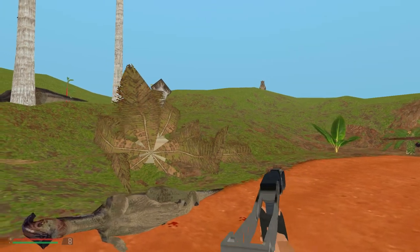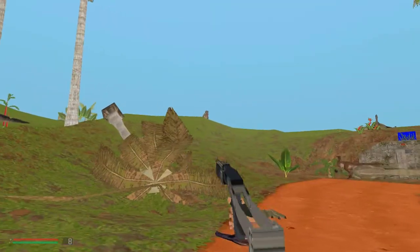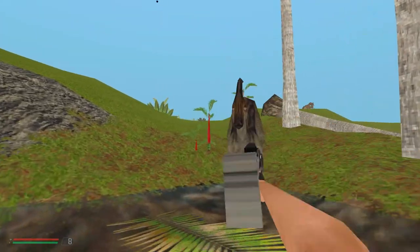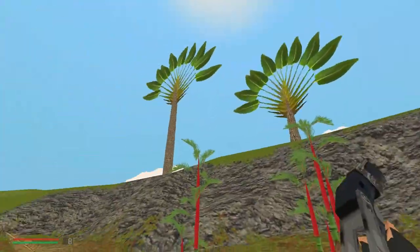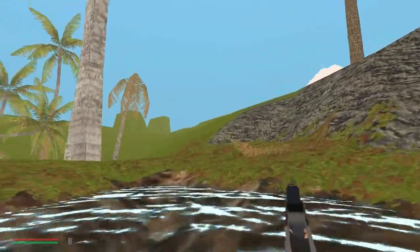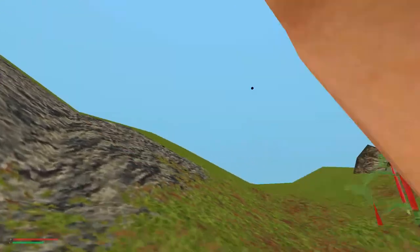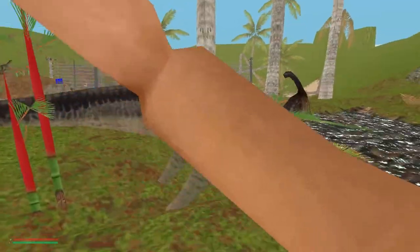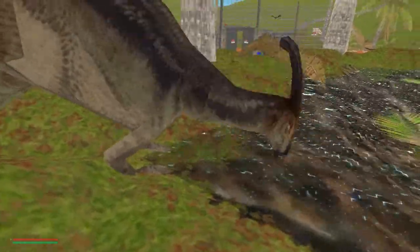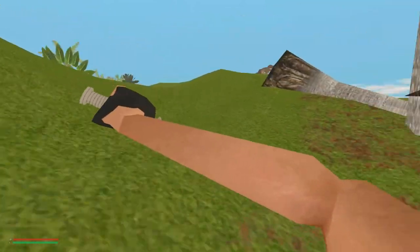It seems like a T-rex is here. Oh, that dinosaur is drinking from the water. Now I got stuck in the water myself. That's cool that this dinosaur can drink - that's also one of the unused animations I believe. The original game was supposed to have it but they released the game unfinished.